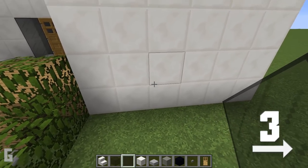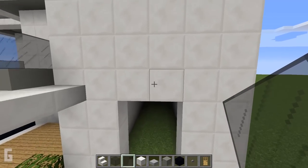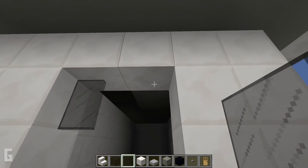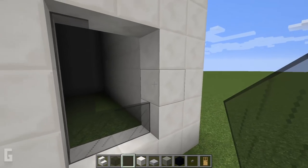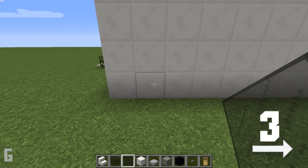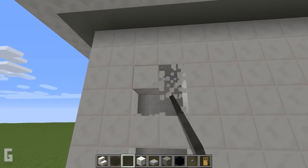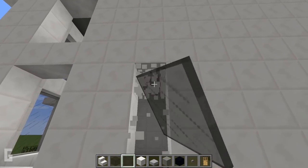Then we can make a window opening, and these window openings will be 2 wide by 3 spaces tall. We can make 2 of these openings in the front of the house. Start by moving over 3 spaces and up 1. Then on the side of the house, move over 3 spaces and up 1 space just like the front, and make another 2 wide by 3 tall window opening. Then we can make another one just like the front. Then we can make additional windows next to it, keeping a 2 block spacing in between the sides.